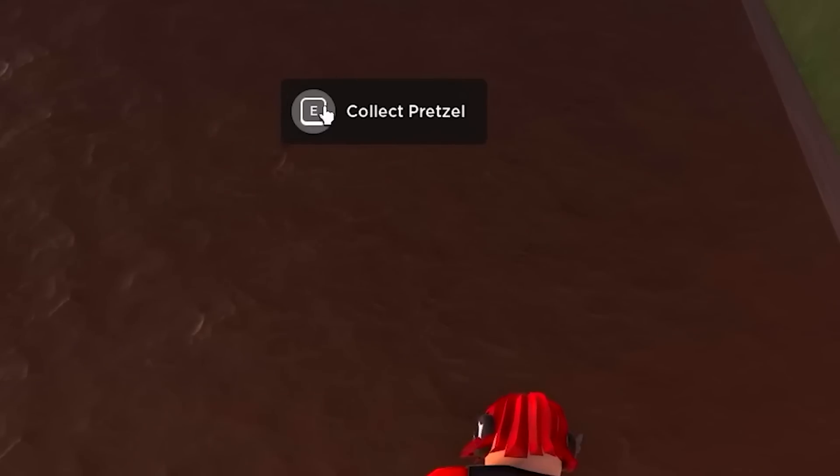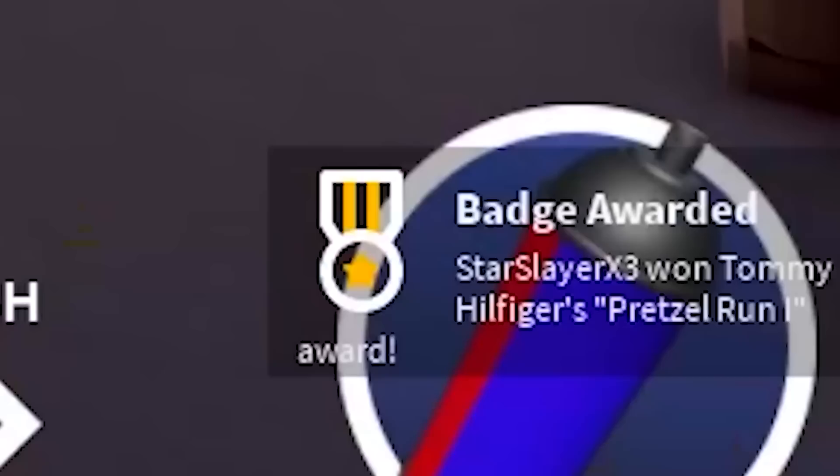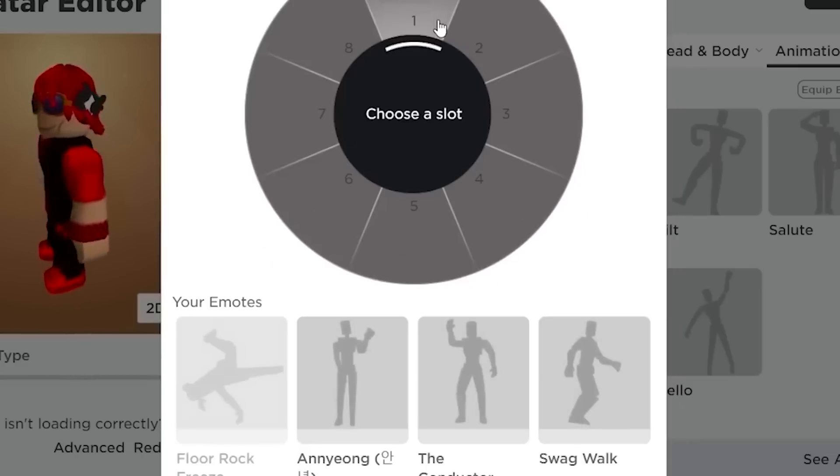Now all you have to do is reset and go back to the breakdancing NPC. This was much easier than using Robux. Subscribe.